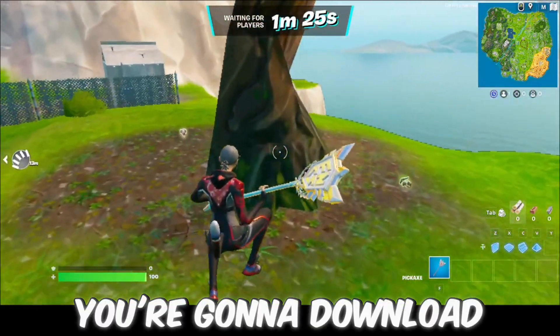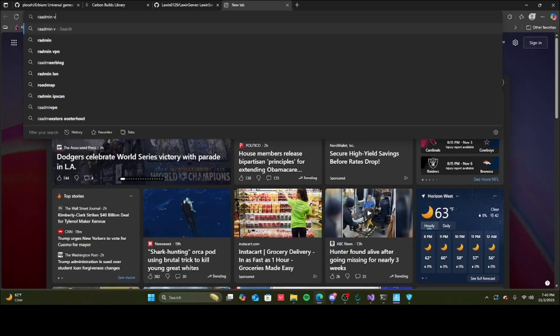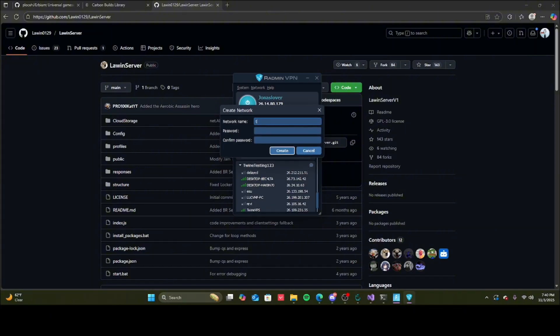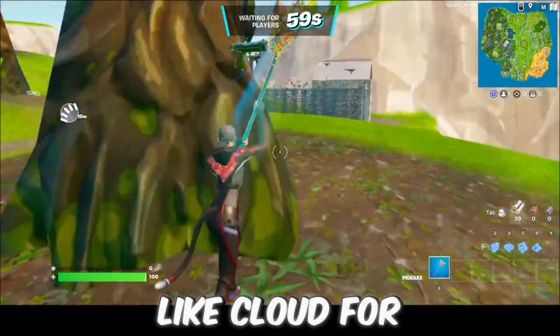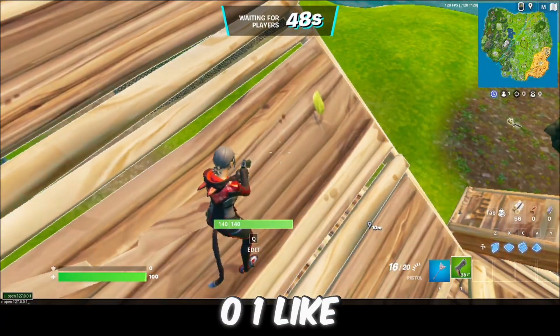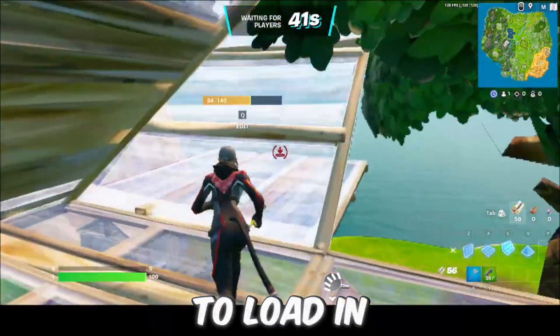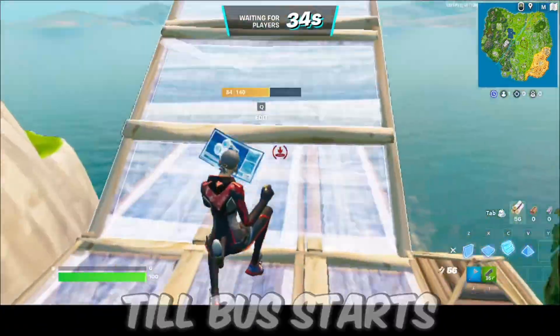If you want to get your friends in or you're making a project, download something called Radmin VPN. Look it up and download the first thing you see. Click Create Network and Create. You can control C and control V both the credentials. Make sure you do not have another VPN on like Cloudflare or anything. Your friends will do Open followed by your IP instead of 127.0.0.1 like we did for single player. There's a bug on 27 where you don't load in — if you see the number two next to your name you're loaded in, just wait till the bus starts.